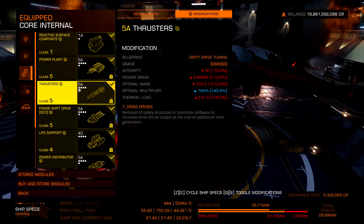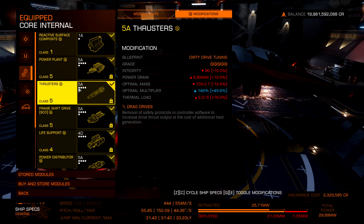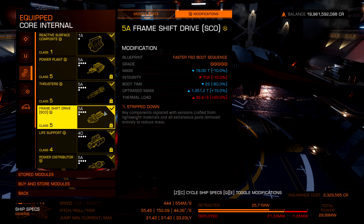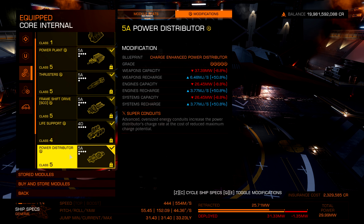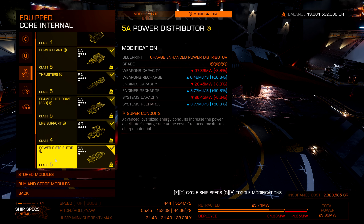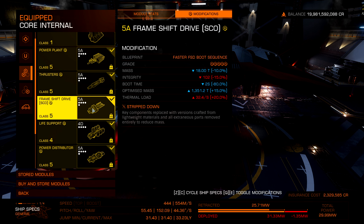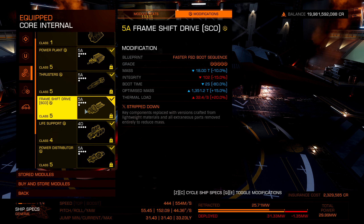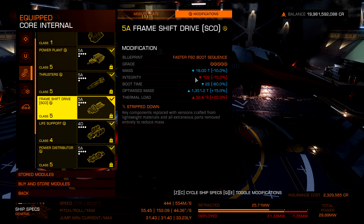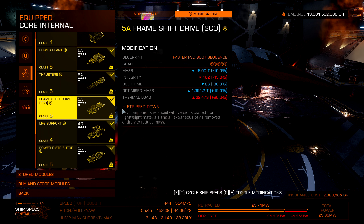It has a 5A thruster with Dirty Drive Tuning Grade 5 and Drag Drives, so it flies very fast with a pretty good boost interval. The 5A distributor makes it a little weird, but it actually works really well — it kind of feels like you're still flying a ship with a 6A distributor, though I do wish it had a 6A. All these new ships are SCO compatible, so they have that super-fast supercruise speed ability just by hitting your boost button. Very handy for catching up to people when intercepting, getting somewhere fast, or running away. I went with Fast Boot so I can turn mine off while weapons are deployed with Strip Down, so it's super light.